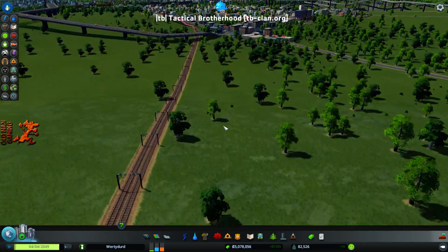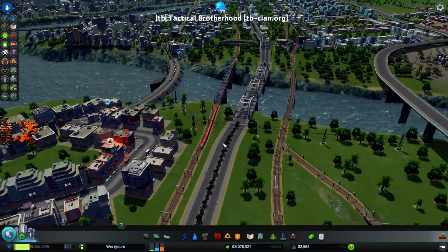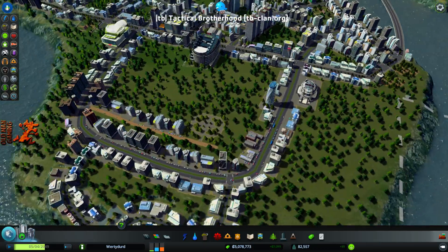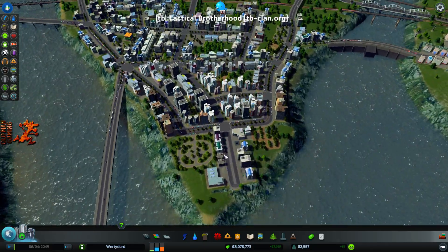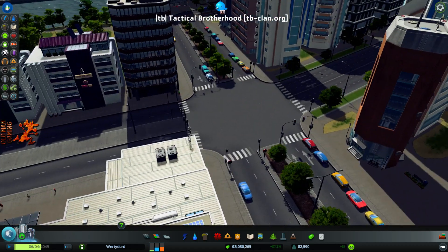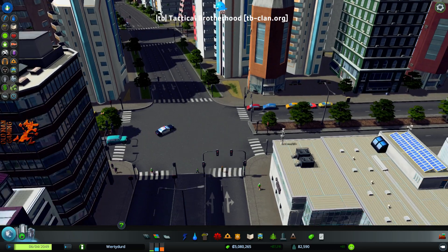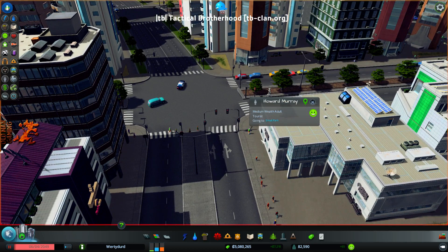This game is just absolutely incredible. You can do really cool things — if you go into the city and zoom down to the street level, people move very fast. Let's click on this guy right here — this is Howard Murray. He's a medium wealth adult and he's a tourist, and he's going to the small park. Kind of boring — let's find someone else.